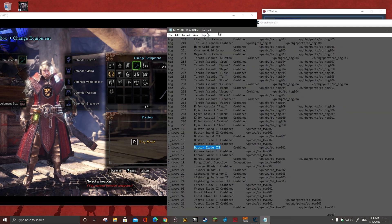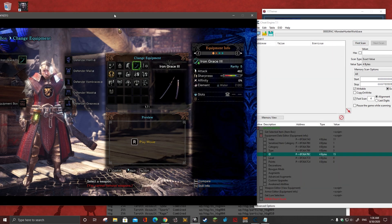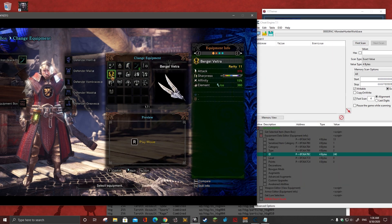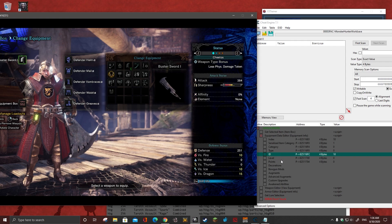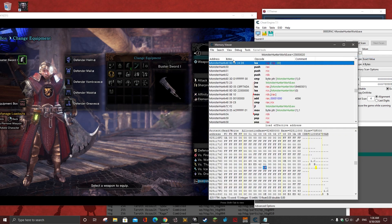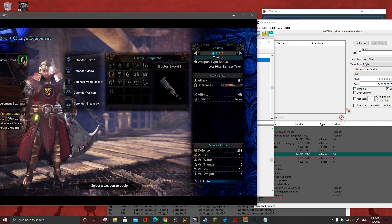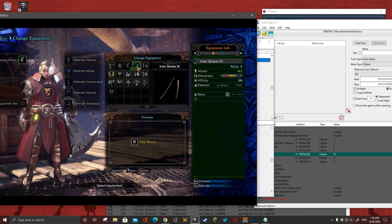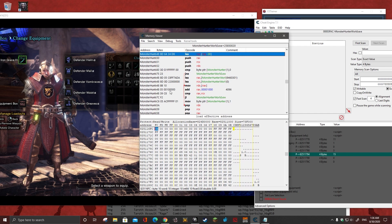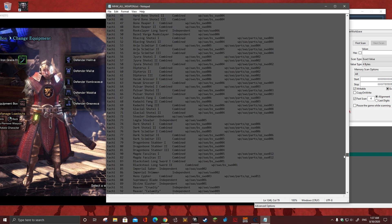Now if you want to change another weapon value, you have to close the current one first. Let's say I want to change this weapon — click it, you can see the value is changing, then right-click and browse this memory region. This is the real value of that weapon. Then click it again, equip other slots, go back to it, and let's find the great sword.